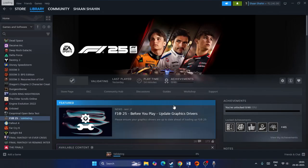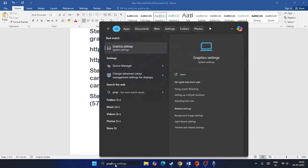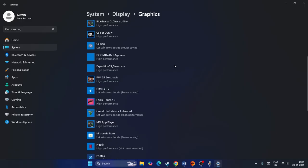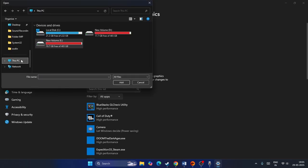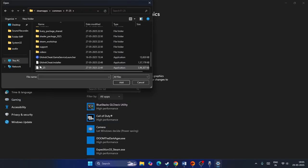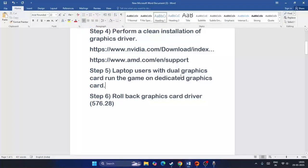After installing the graphics drivers, run the game on the dedicated GPU. Search for 'Graphics settings', click Browse, navigate to the game installation folder — for example Steam Library > steamapps > common > F1 25 — select the F1 25 .exe file, click Options, change the setting from 'Let Windows decide' to 'High performance', and click Save.